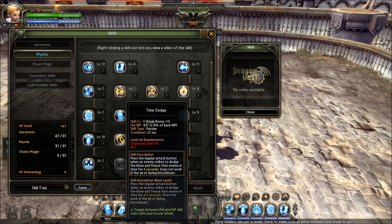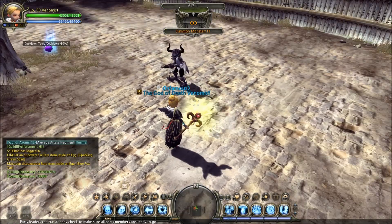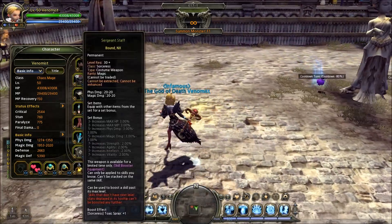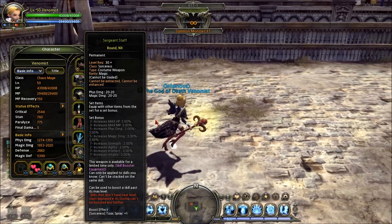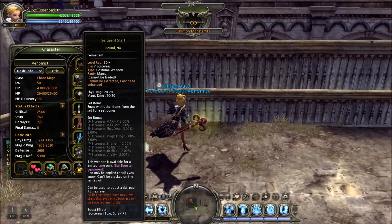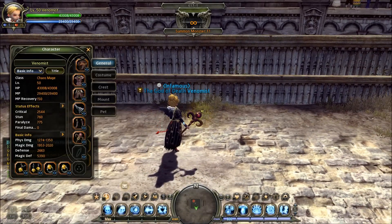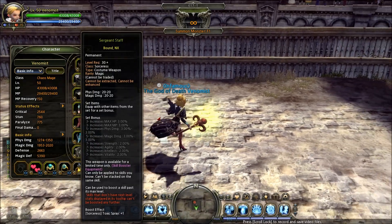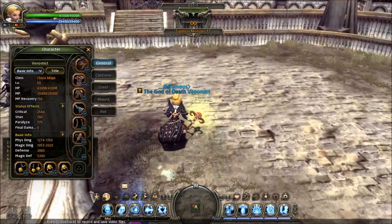You'll see that my Time Dodge is now level 6 instead of level 5. I also have my Toxic Spray at level 11, and how I did that was with the new costume update that we got with Green Dragon Hardcore, PvP updates, and the new dungeons. We got this new costume — it's only like this for the main hand weapon. It gives you plus 1 to Toxic Spray. You also had a choice of Glacial Spike or Attuned Mind, but this just fit too perfectly into what I needed, so it's Toxic Spray.